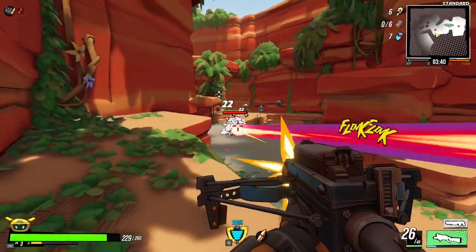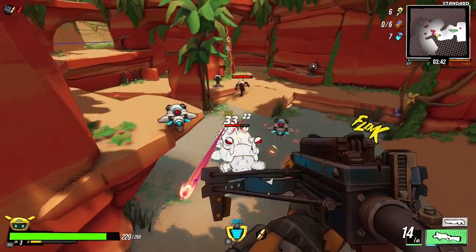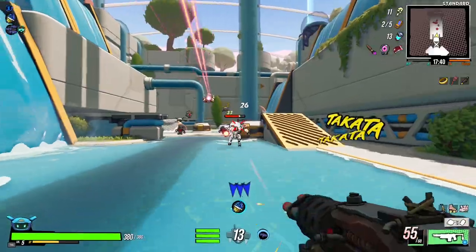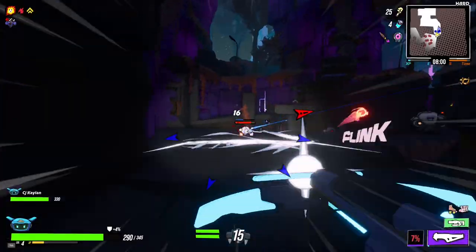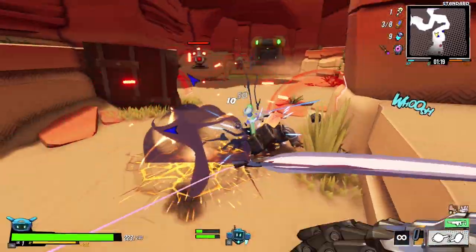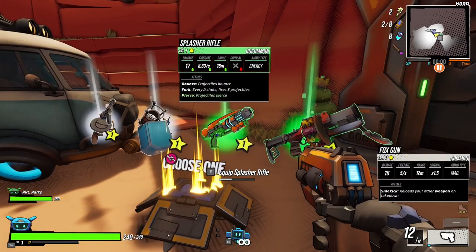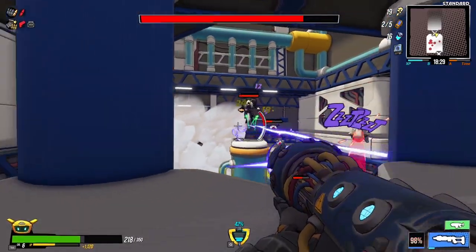While you are venturing out, you will come across an assortment of enemies that will try to stop you. However, there is also an assortment of weapons to combat them with, from assault rifles, tomahawks, energy crossbows, and even a pair of deadly cast iron pants. The arsenal is impressive, even more so with the amount of affixes that might roll on them.